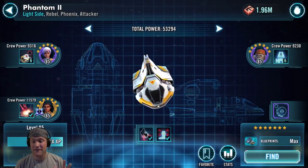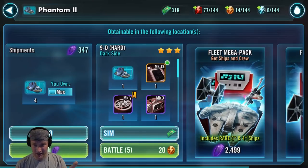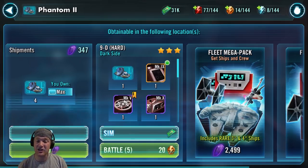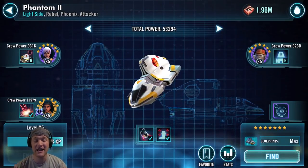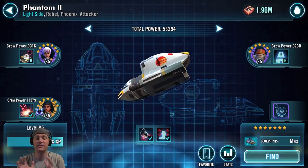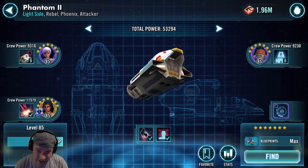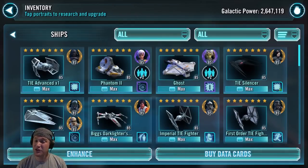Next we're going to the Phantom 2. It can be found in 9D Darkside Battles. It can also be found in Fleet Shipments at times as well. Please farm it. It gets an A. It's a great ship to use. Not only is it powerful and a good reinforcement ship to use in Fleet Arena, it's also needed to get the Chimera. The Phoenix characters, which are needed to power this ship, are great characters in the game as well.